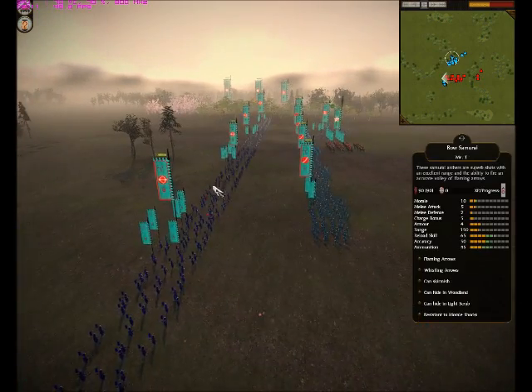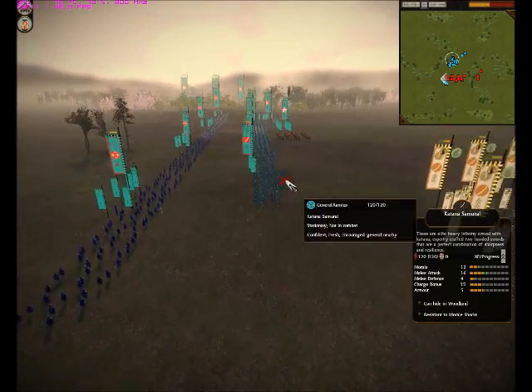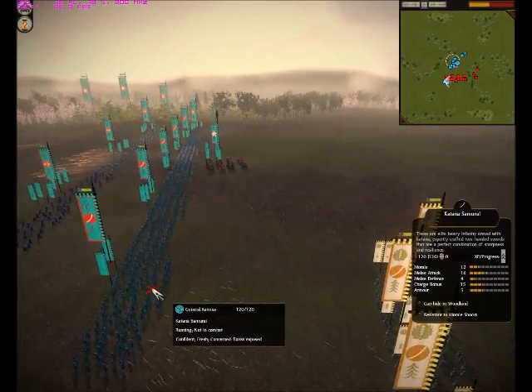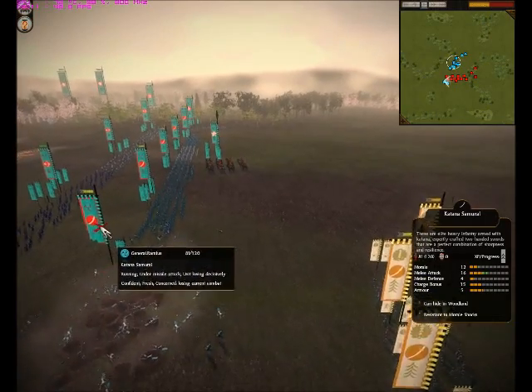He's doing a smart thing by turning his bows around, but he should move his Katana Samurai or they'll get bombed really bad. Yeah, he's going to throw the bomb — he's going to destroy this unit. Holy crap, wow.